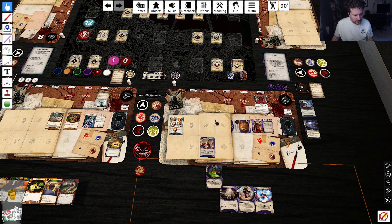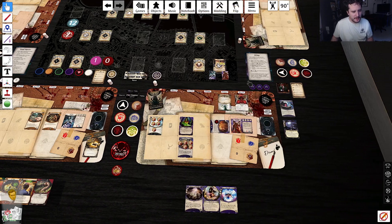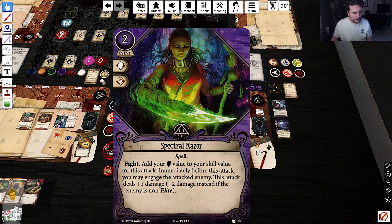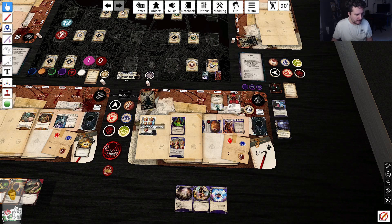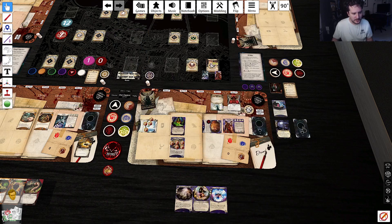I'm pretty sure we're going to Spectral Razor this guy — that puts us at eight to three. Minus three, oh my god, this is a hard token cup today. We're gonna use this to zap them — deal four damage and then discard four cards. Nothing too nuts, nothing too important either.